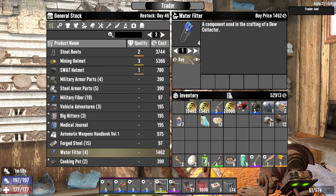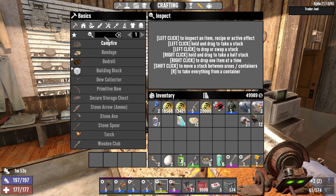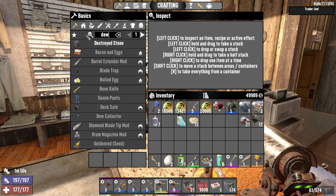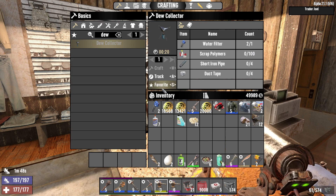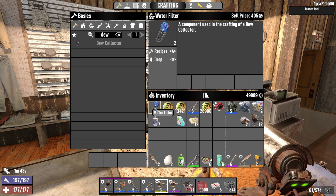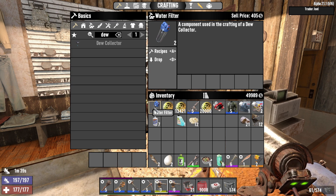You can get it as a quest reward. Maybe you can find it in a treasure chest. I haven't found any water filter that way — my first water filter was buying it from a trader, and then later I got it as a quest reward. Just buy it from the trader or wait for it to come as a quest reward.